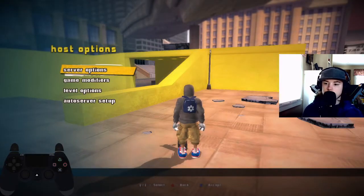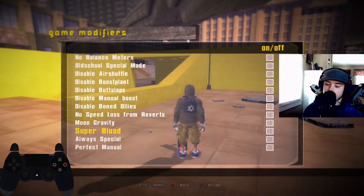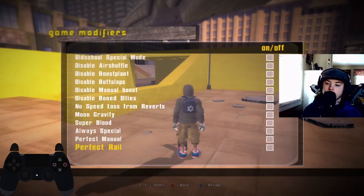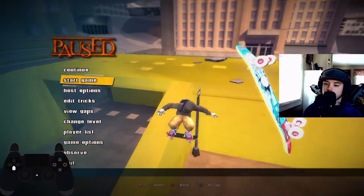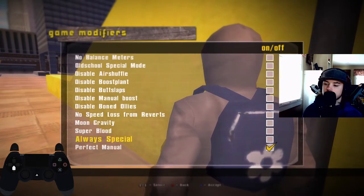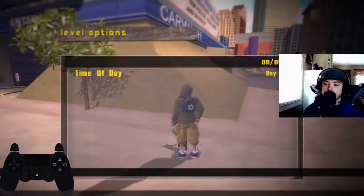Host Options — you can change the server options in there. Game Modifiers — you can disable stuff if you want and add cheats, but I suggest that you don't do that unless you're just trying to goof around with some friends, because nobody likes to just normally have things like moon gravity when you're trying to play the game normally.